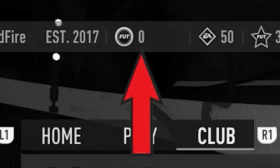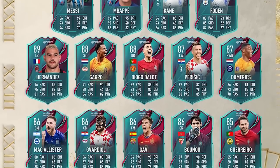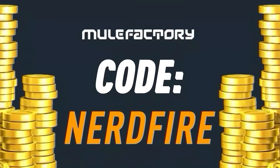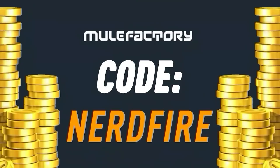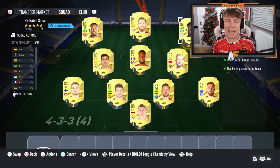Have you got a terrible team, no coins, and you want to buy some of the brand new players from the World Cup Team of the Tournament promo? Look no further than mulefactory.com — go over there to get the cheapest, most safe, reliable coins and use the code nerdfire at checkout for five percent off your order. Link is in the description down below.